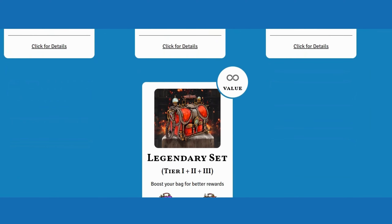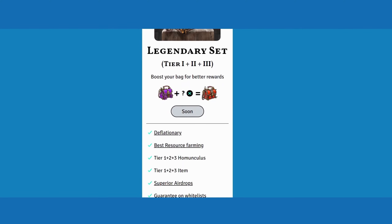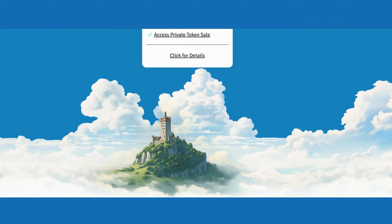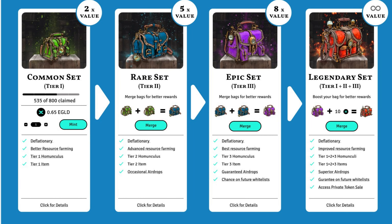Participating in the NFT sale means unlocking access to future airdrops — expect more rare items, exclusive content, and much more just by being a part of the global Materia Prima community. Your loyal homunculi aren't just here for moral support; they can also be a way for you to earn passive income. With a limited number of NFTs divided into common, rare, epic, and legendary sets, collectors have the opportunity to own unique digital assets ranging from everyday treasures to coveted rarities, each offering its own level of prestige and exclusivity within the Materia Prima universe.